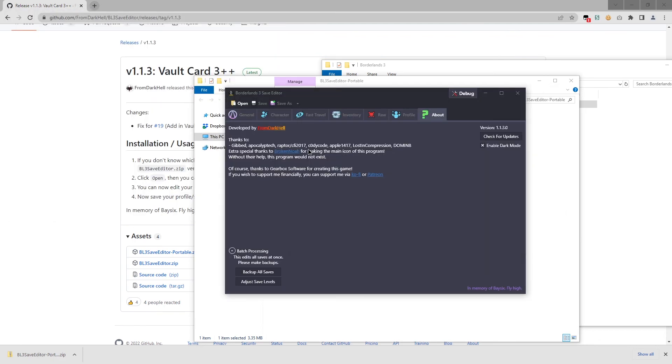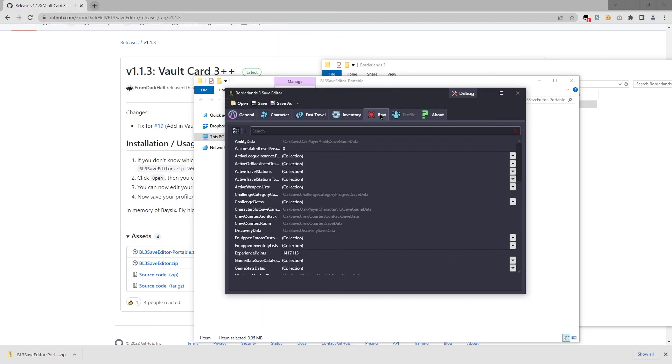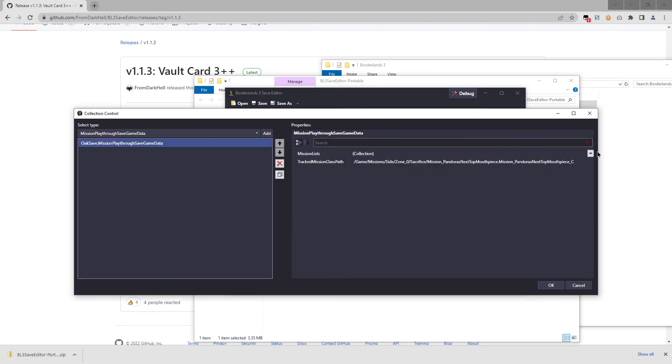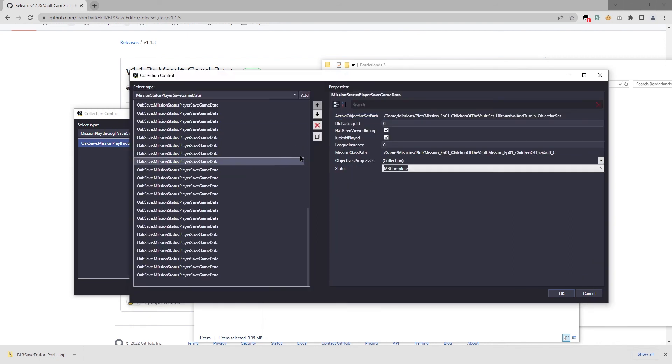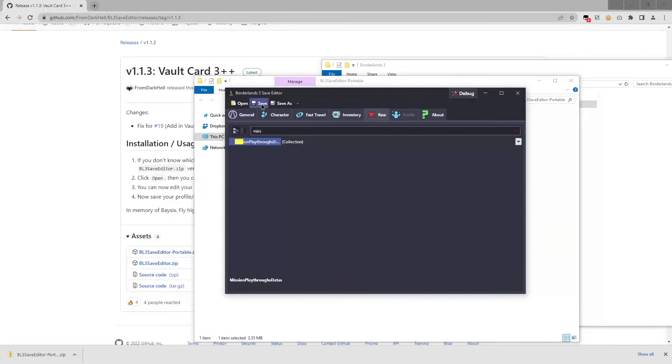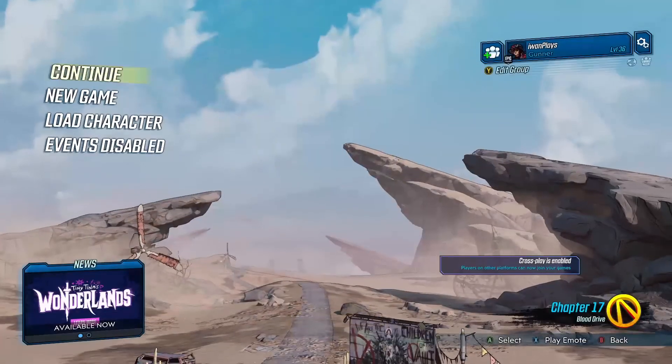So let's try that again. We're going to open number three, go to Raw, Mission Playthrough Collection. I think I just screwed up which mission I changed — let's go to the last one. There we go: Pandora's Next Top Mouthpiece. I accidentally undid my very first mission. So let's set it to Not Started. Save. I still have my backup.